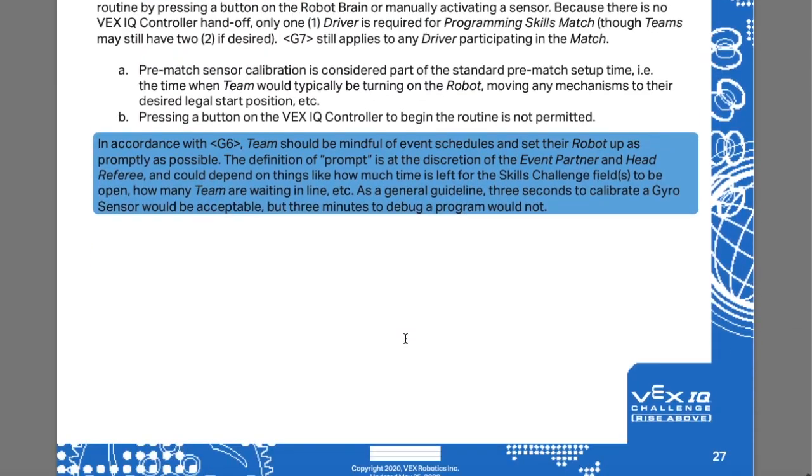That's pretty much the end of the game manual — 27 pages total and we're not going to go through every single one. That's your job as a coach with your students in the first couple of practices. It's extremely important to understand the game first and foremost before you do anything. Now that you guys understand the game and scoring, the next step is to strategize — we're going to jump into our robotics room and strategize.